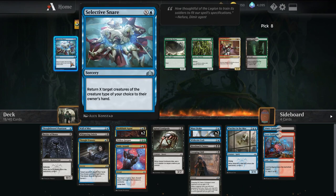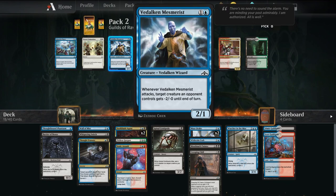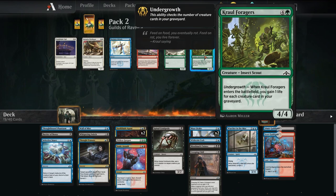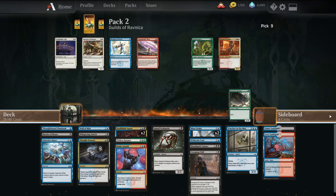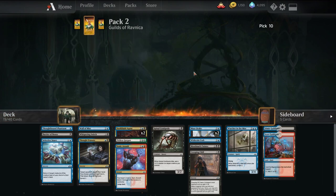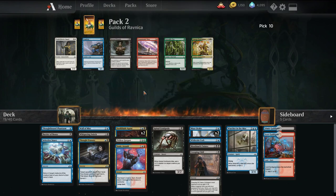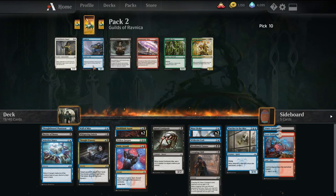This isn't too bad — just as a tempo play, also can rebuy our Surveil effects. Or we go with the Vidalkin Mesmerist, which is an early blocker. I think we'll go with the tempo play. Not much in this hand. Take the Recluse. We don't have a lot of throwaway creatures in the deck, any more creatures — we'll just take the Leapfrog.